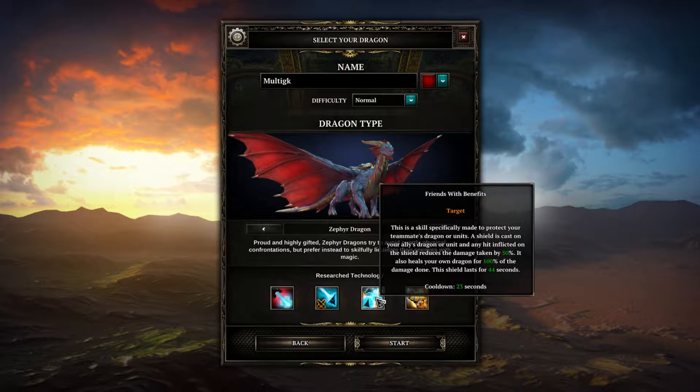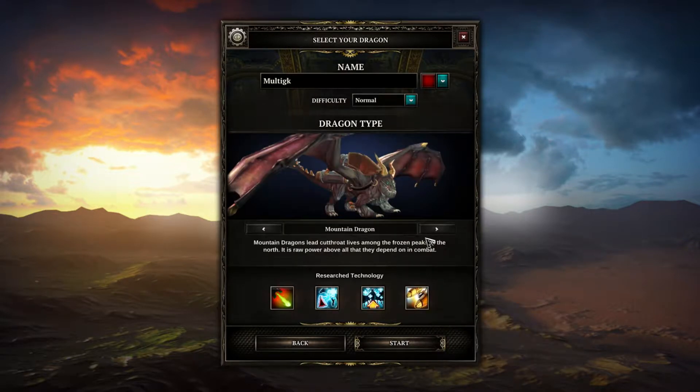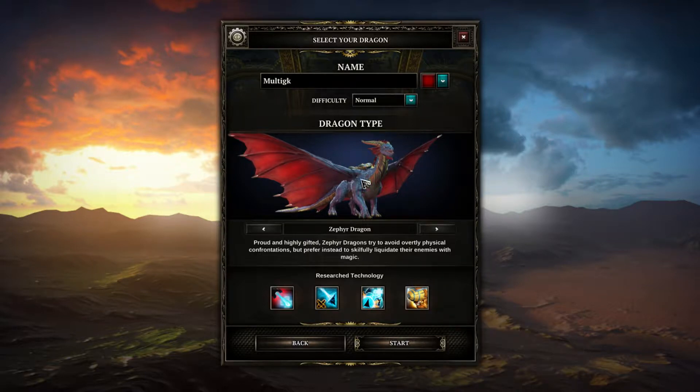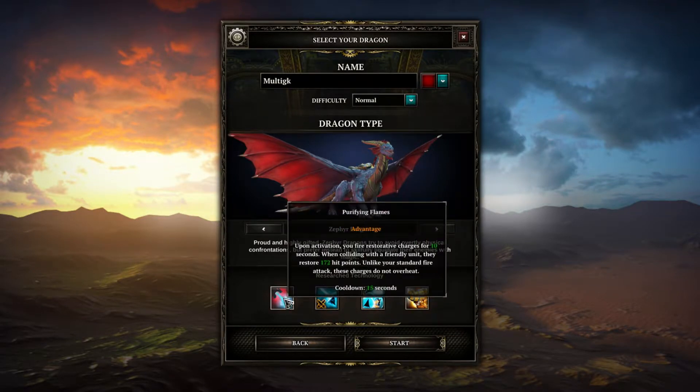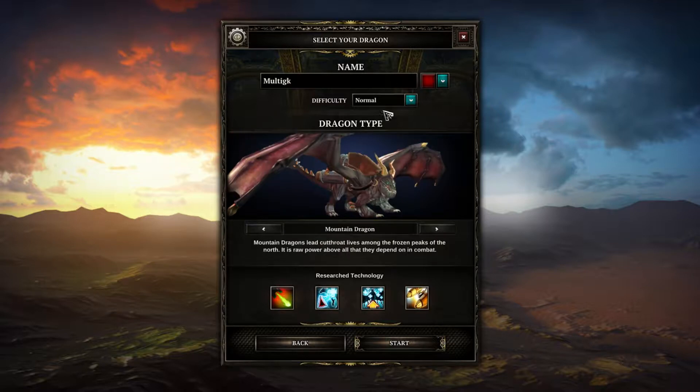Friends with Benefits is specifically designed to protect teammates - a shield cast on your allied dragon or unit reduces damage taken by 50%, and also heals your own dragon for 100% of damage done. So you shield them and heal yourself simultaneously. The Zephyr also starts with Shamans. I don't love the weird mix of powers and I'm not sure how to use them all - I'll go Mountain Dragon.